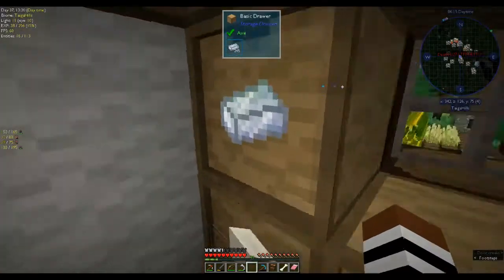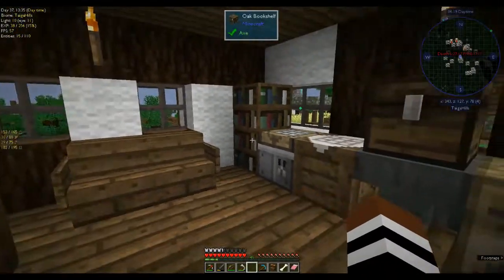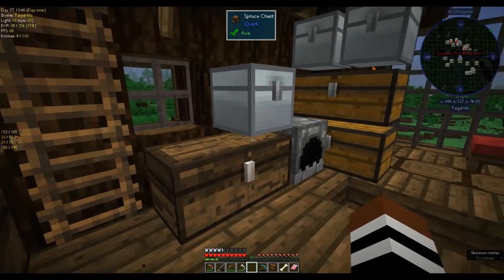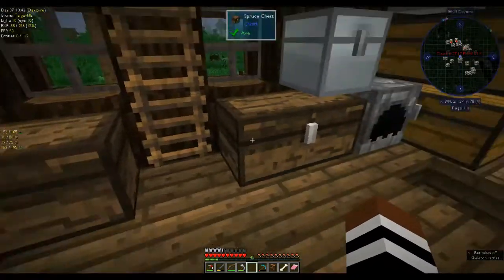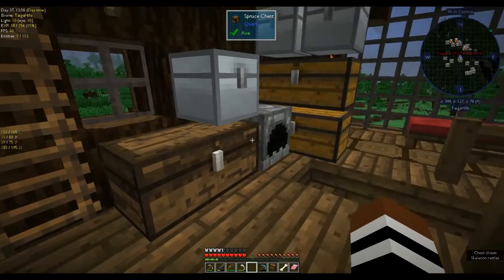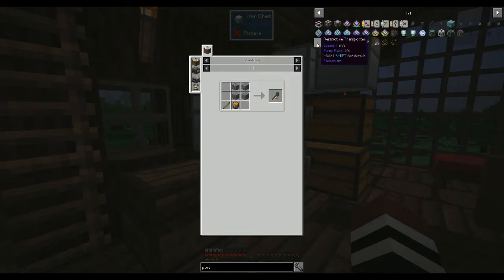One of the quests is to kill like 20 creepers, 20 zombies, and 20 endermen - that will be very interesting. Luckily I've got my bow and arrow. So we need four cobblestone, a lava bucket, and I need to check if there are any sticks in here. We have one stick and that was it.